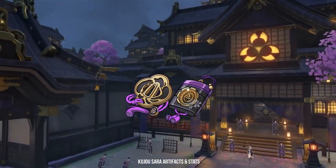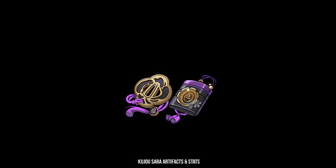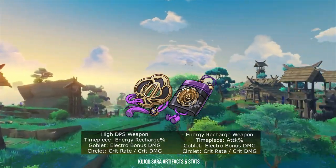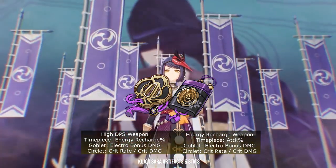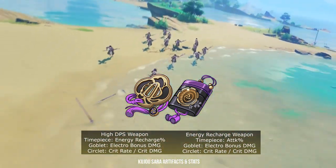At talent level 8, Kujou Sara's elemental burst has a 650% skill multiplier, which is really high and capable of nuking down enemies when done right. I will run an energy recharge timepiece, electro goblet, and crit circlet with a high DPS weapon. But if you decide to use an energy recharge weapon, then you will want to go for an attack percent timepiece, electro goblet, and crit circlet.